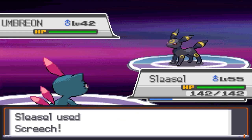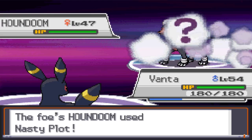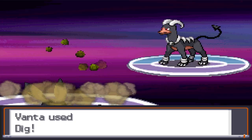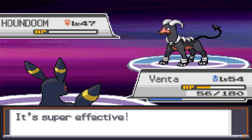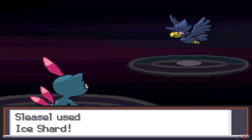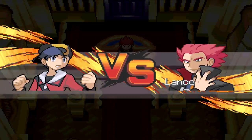After those battles, Karen was ironically a relief. Her Umbreon starts with Double Team, but we land a Screech early and take it out with 2 Ice Shards. Her Houndoom is next and sets up 2 Nasty Plots, but thanks to Confuse Ray, a super effective Dig, and Banta's insane bulk, we're able to survive and take down the Devil Dog. After that, Sneasel one-shots Murkrow and Gengar, and Raven one-shots Vileplume. Finally, we can take on the flying-type master, Lance.